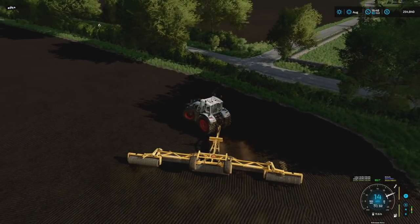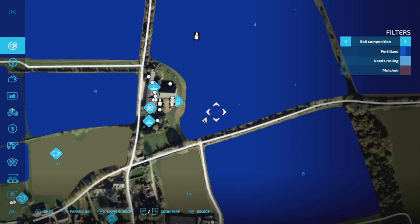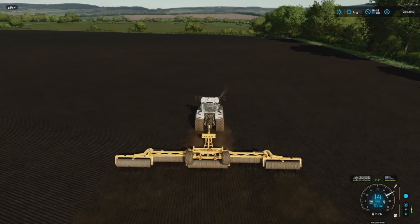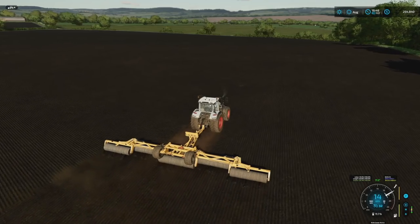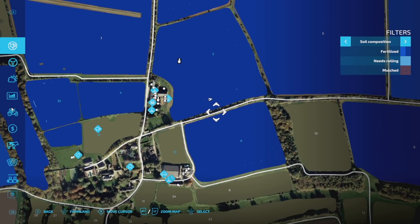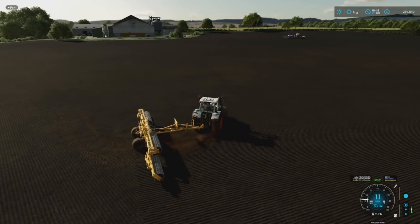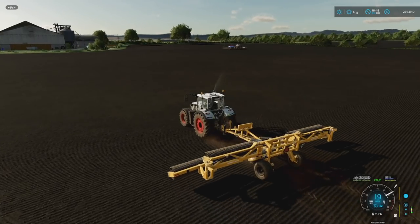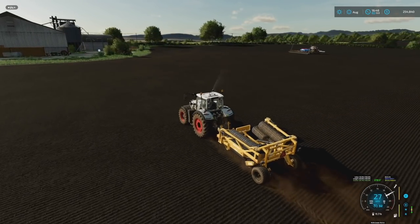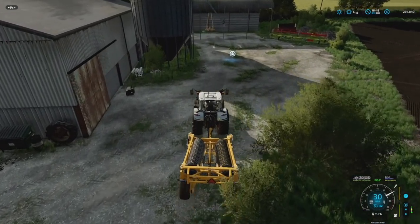I'll just show you that it doesn't need rolling. We get this little spot right here — I don't know why it's there. I've rolled over it, I've done everything I'm supposed to do. Drop this down, go over it, and it just stays like that. I don't know what it is, what I've done or haven't done, no idea. We've got a couple little dots right here — we'll go through and see if we can roll these over and make the dots disappear. Maybe I just let these grow and see what happens — maybe that's the best thing to do in this situation.